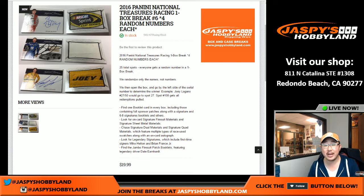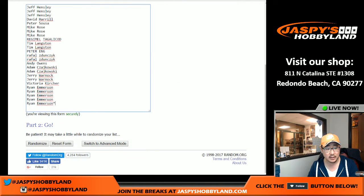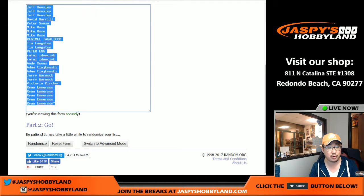Good evening, everyone. Joe for Jaspi's Hobbyland here doing another one box random number break of 2016 Panini National Treasures NASCAR racing. This is break number five. The next break is already in the store, but break number five filled up. It's only 20 bucks and gets you four random numbers, meaning I only sold 25 spots.